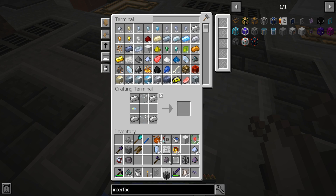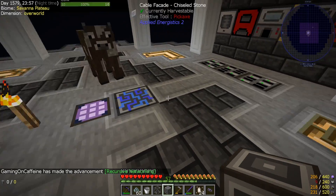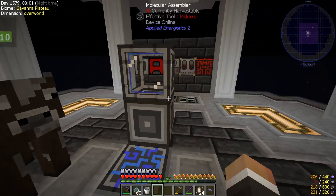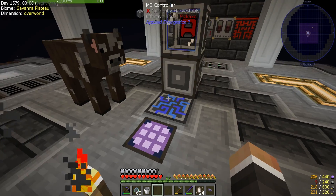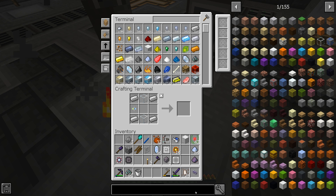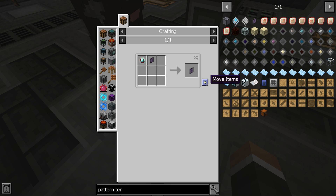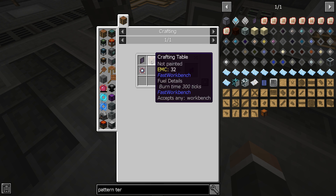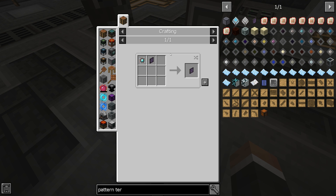Making the formation core, molecular assembler, and annihilation core. That is essentially all we need to auto-craft. But we do have to make a pattern terminal and some blank patterns to set this up. We'll find a new location for this later. There's a channel there for it to use. We also need a pattern terminal, which requires a normal ME crafting terminal with an engineering processor - we do have engineering processors.